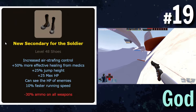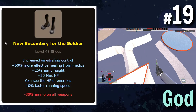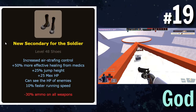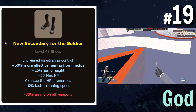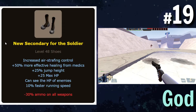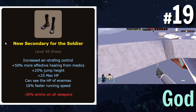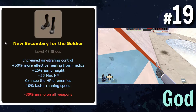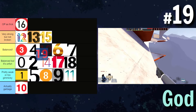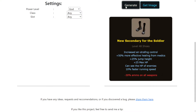A new secondary for the Soldier which just has a ton of stuff. Looking through this, it's pretty much the same as the other boots we saw — the only real downside is 30% less ammo, which is kind of fair. Increased move speed, max HP, and effective healing means this is just a really insane pocket medic weapon. It's almost identical to what we generated before. So it gets to keep the other one company — I'll also put this in 'no peace for it.' These are just getting so ridiculous.